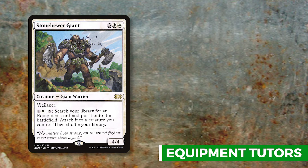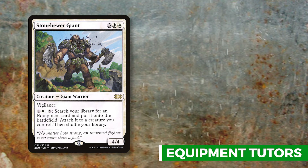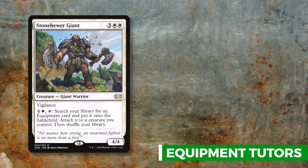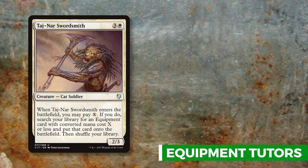Stonehewer Giant is the most expensive card in this deck at three dollars fifty cents — a 4/4 with vigilance. You pay one and a white to search your library for an equipment and attach it immediately to whatever creature you choose, including Zurgo right away. Lastly, Tajnar Swordsmith lets you pay X when it enters to search for an equipment with converted mana cost X or less and put it directly onto the battlefield.